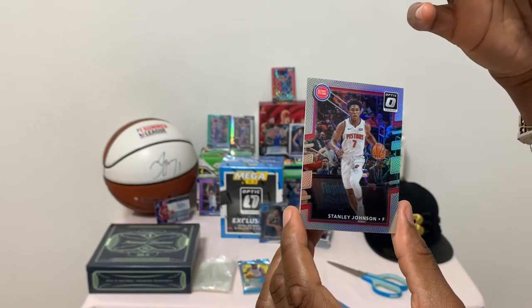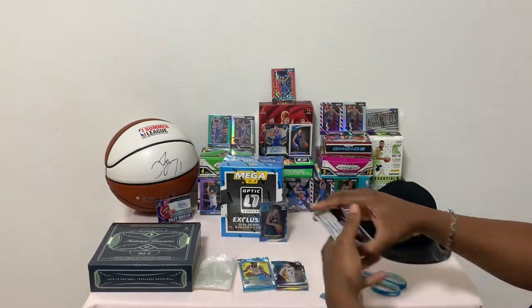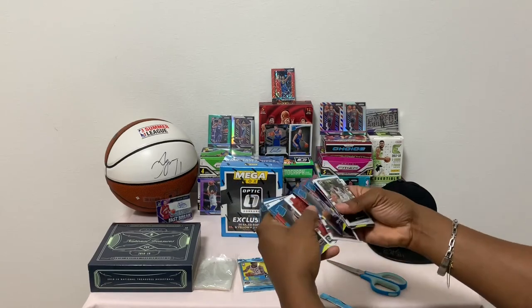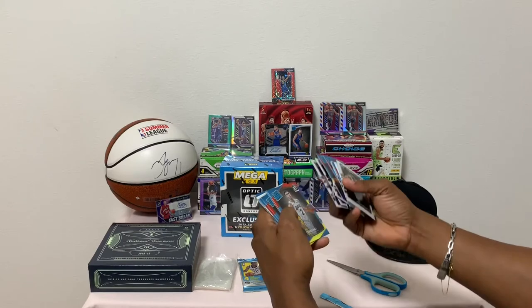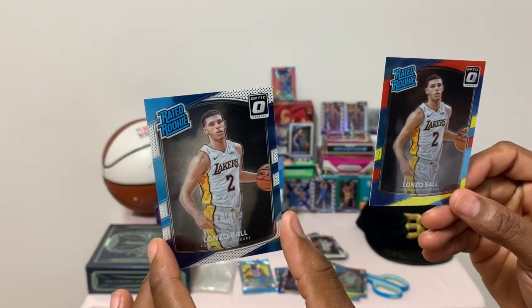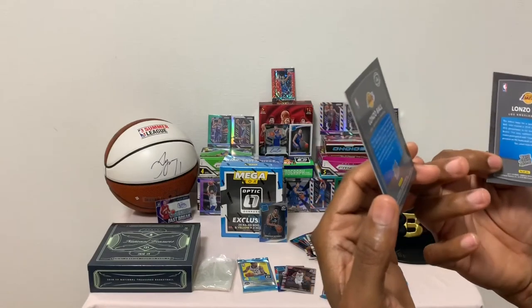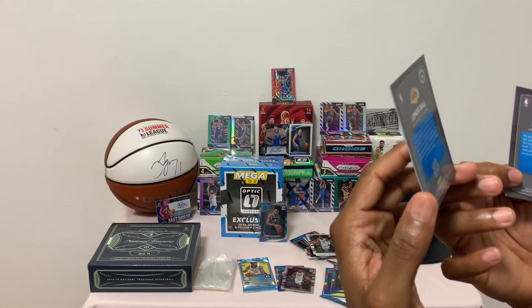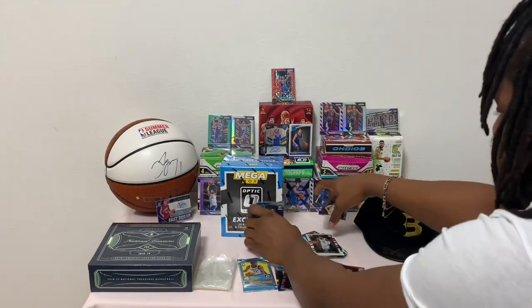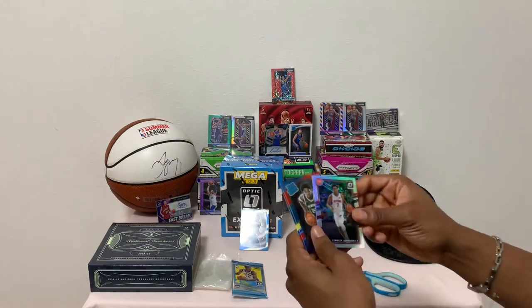Let's take a look at this Lonzo Ball. You can notice this one is blue, red, and yellow — and this one is blue and silver. There's a big difference. Now what is the difference? Maybe just the color. But we know for sure this bad boy has a prism. I'm wondering if they didn't leave the prism label off there. Anyway, let's go right into it.